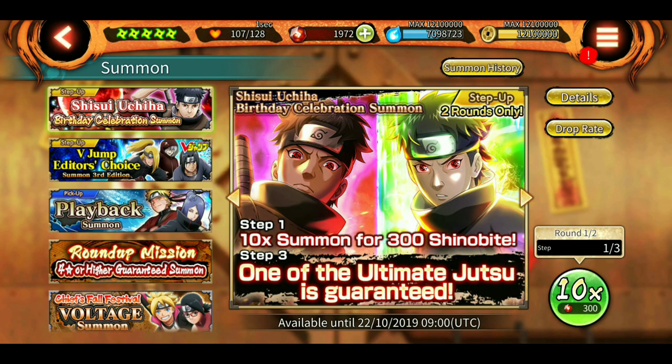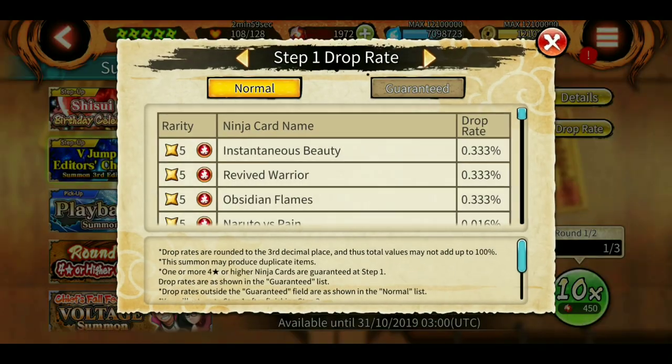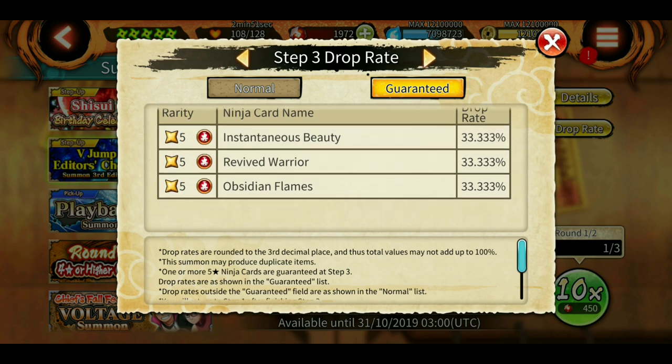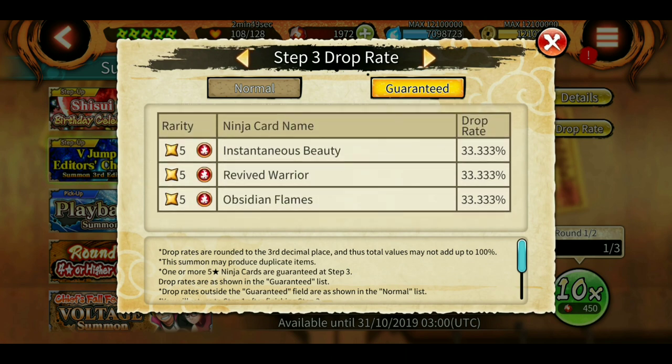Shisui's banner is still here if you want to summon. Drop rate on this one at step 3 is guaranteed — 33% for all three — so you can get either one of these ultimates.